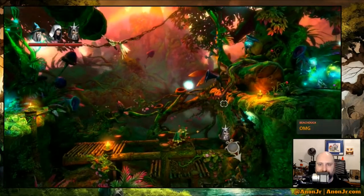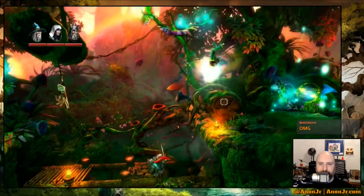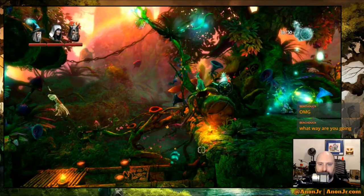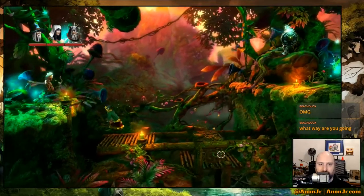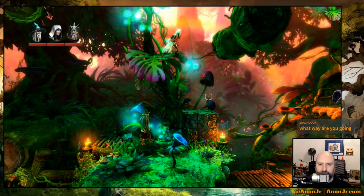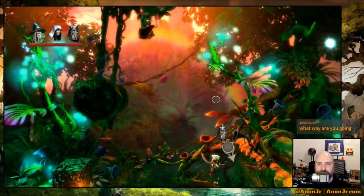I keep forgetting that you can manipulate the platforms too. There's one on top of this log and I can't get it — I need a boost. They changed the shortcut for blowing up your box. I got it!